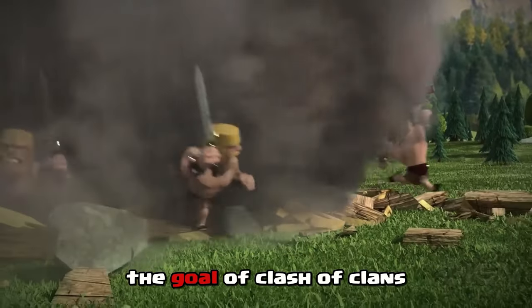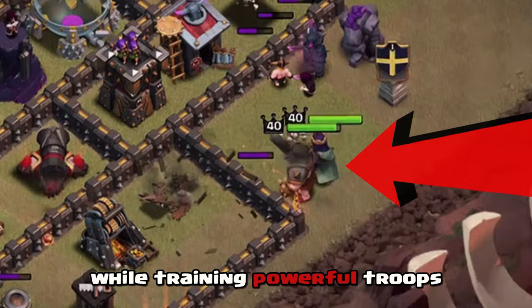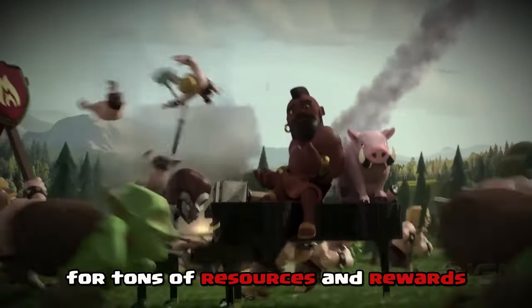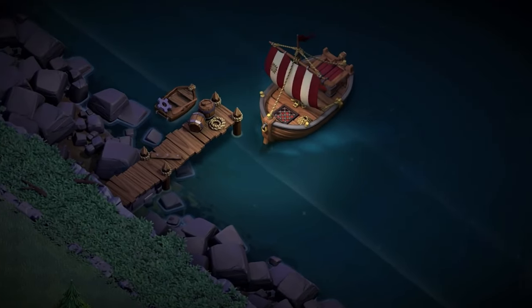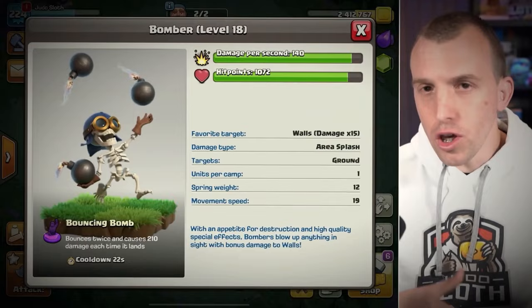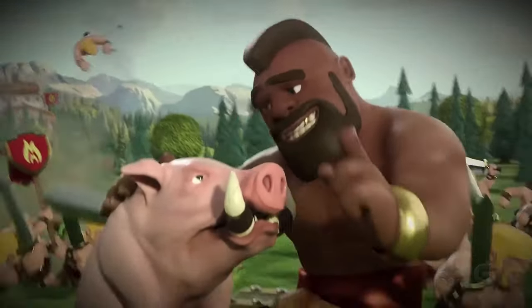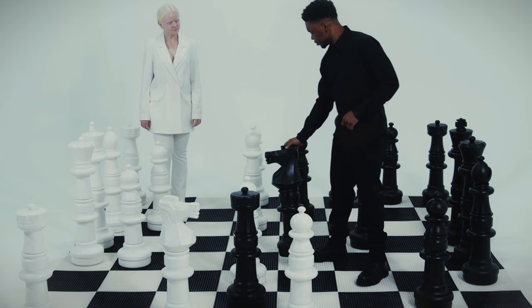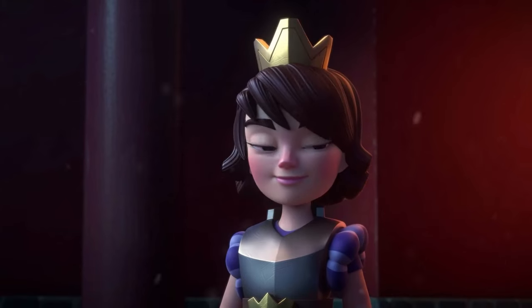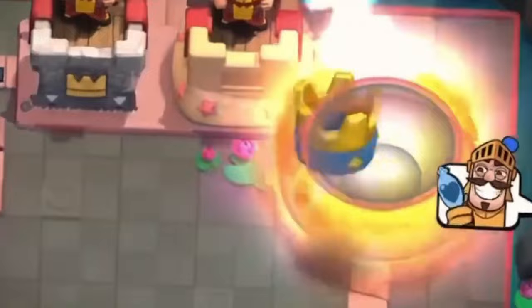As a brief summary, the goal of Clash of Clans is to carefully build and defend your base from enemy players while training powerful troops to attack other enemy bases for tons of resources and rewards. There are only two different types of bases — the home base and the builder base, which is the one we'll be focusing on today. This is where the Bomber troop is, which has an ability called the Bouncing Bomb, the same exact one in Clash Royale. Since its release, the Bomber has been an annoying troop to deal with, however it's not all sunshine and rainbows.